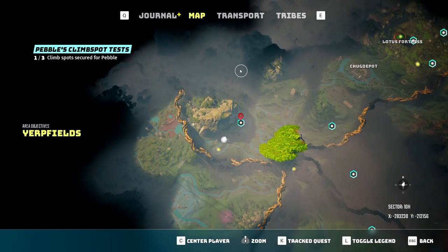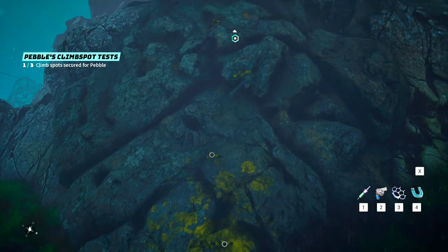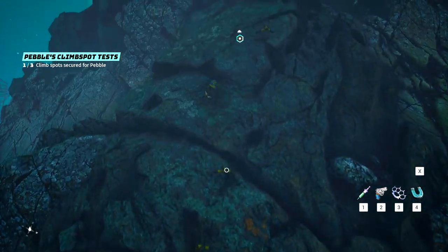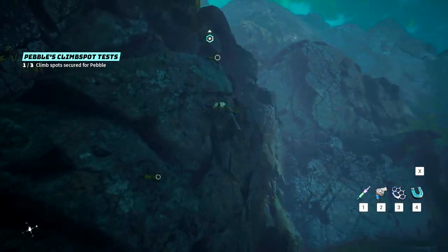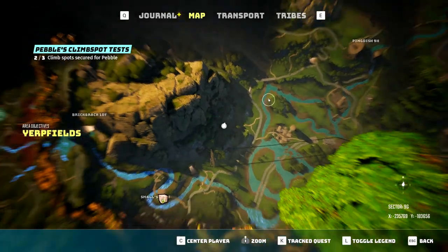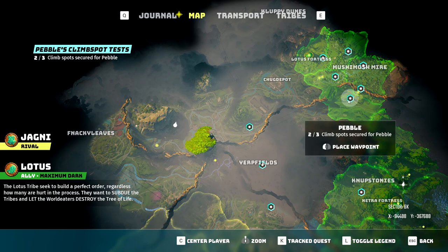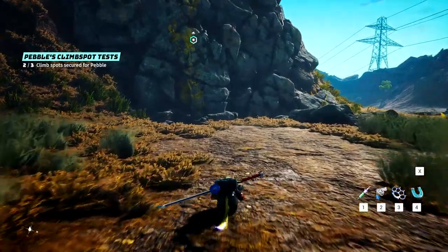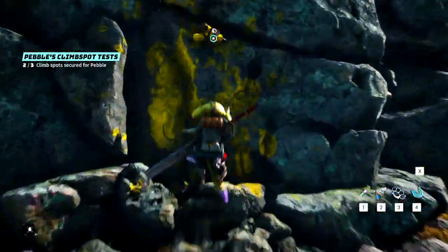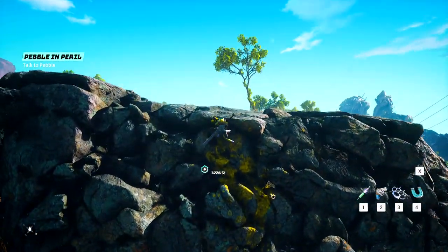Location number two is far northeast of the first, as indicated by the side quest marker shown on screen, so just mark it and fast travel to a nearby location. When you get there, look for yellow indicators on the wall and climb up them to reach the spot. The third location is in Mushy Mosh Meyer, directly east of you as shown on the map, so fast travel nearby and follow your marker until you reach a small overlook. Follow the yellow indicators up until the third is collected.